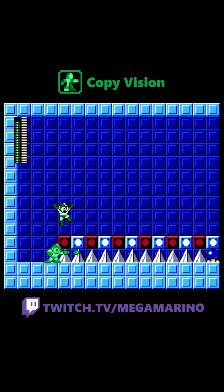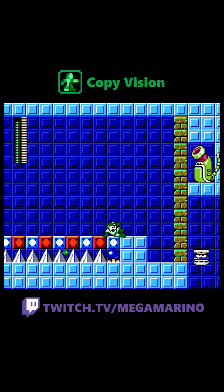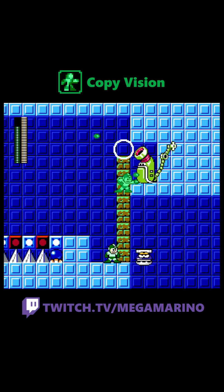Copy Vision has some unique interactions with objects, like walking across precisely timed on-off blocks, baiting Baka Zura block shooters, and even shooting movable platforms.